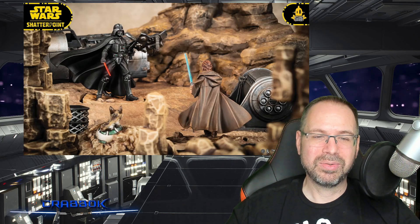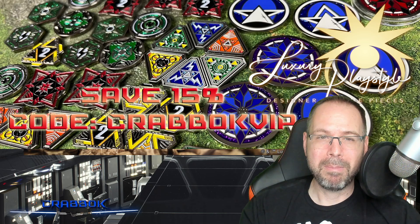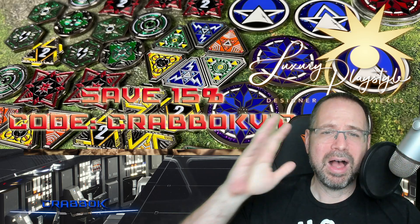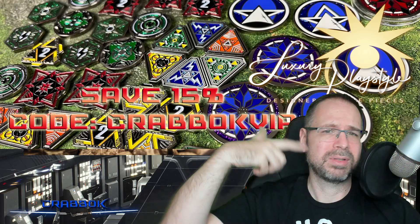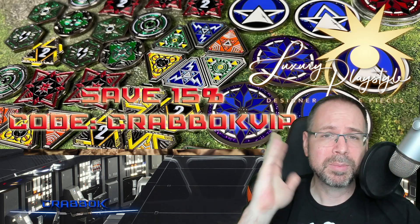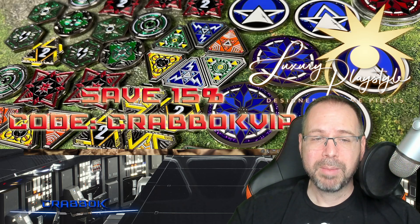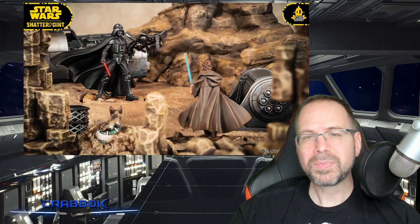Shout out to our sponsor, Luxury PlayStyle. They have amazing full metal tokens, gaming tokens — great for damage tokens to keep track of your damage on your characters. They have tokens fully compatible with Star Wars Legion, X-Wing, and lots of different games. Head over to LuxuryPlayStyle.com. Use code CRABOKVIP and you'll save 15%. These are deluxe tokens, folks — you're going to absolutely love them.